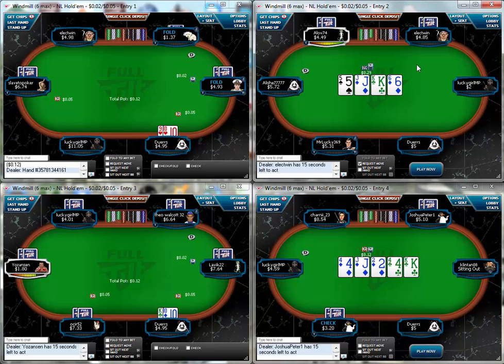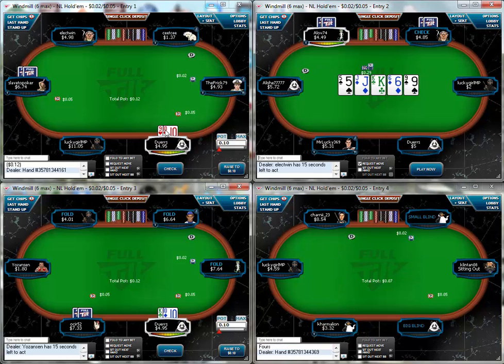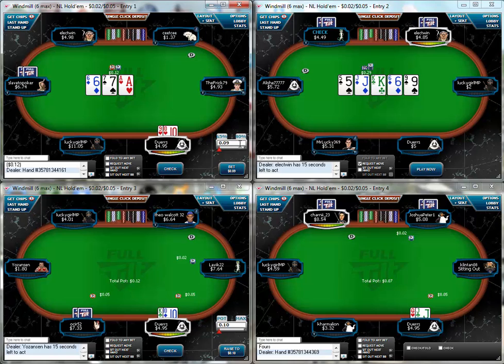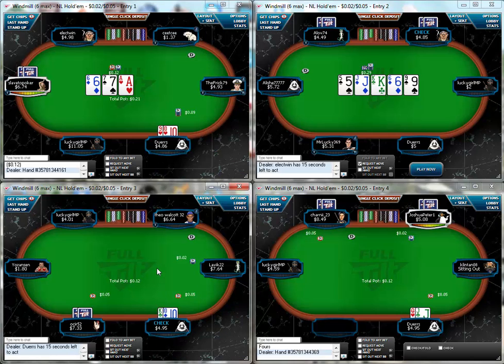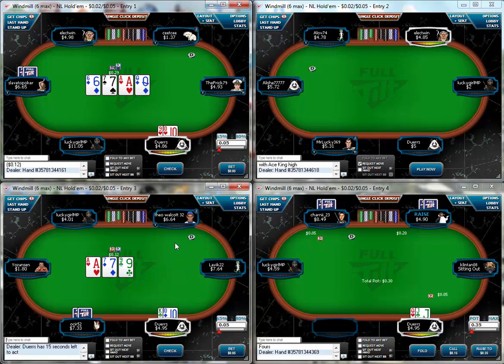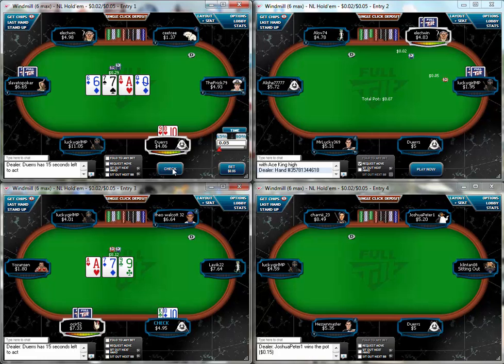As it happens I probably wouldn't have left this table because it looks like I'd have the best seat on it — there's a short-stacked player. Also worth mentioning: they have now increased the minimum buy-in to 40 blinds from 35, which obviously can't be a bad thing. It's aimed at eliminating short stacking.